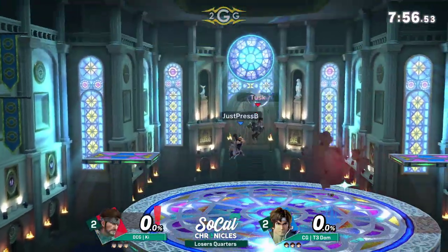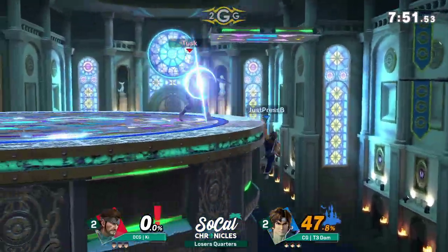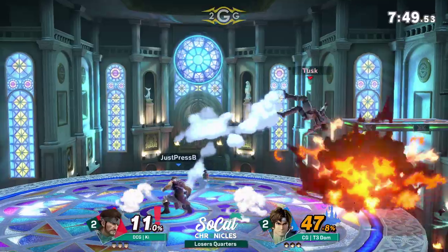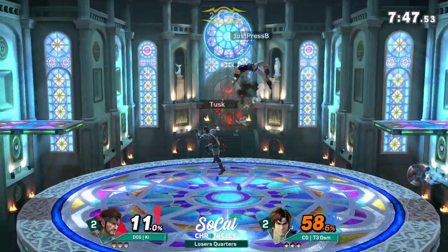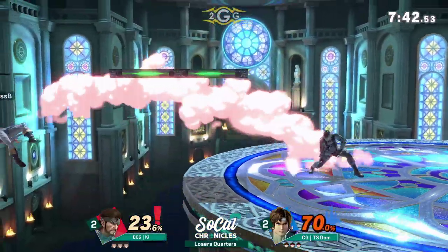Dom versus Key — the projectile war continues on Kalos. Down throw into down air into down smash. I love when I see down smash because I always forget that's a move Snake has. I'm always expecting like, where's the mine at? What are these kicks he's got?